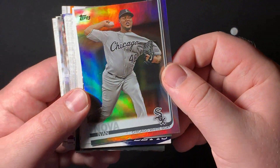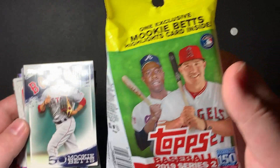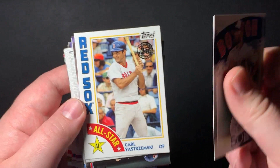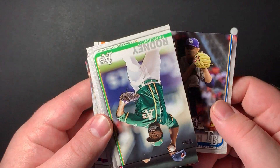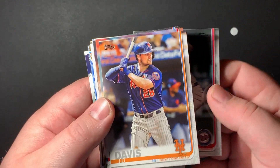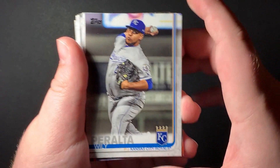Roberto Clemente — he's not even in the game. Mookie Betts — this pack did say you're guaranteed a Mookie Betts card, so this must be that. It's a cool looking card. Carl Yastrzemski, another guy not in the game — he's famous for being the last guy to have a triple crown before Miguel Cabrera. Ryan Yarbrough, Fernando Rodney — oh, he's not even on the A's anymore, they released him. Trevor Hildenberger, J.D. Davis — I think he just hit a homer last night. Willie Peralta — we're not getting the best looking team here.